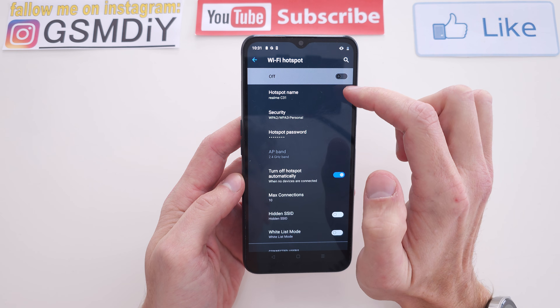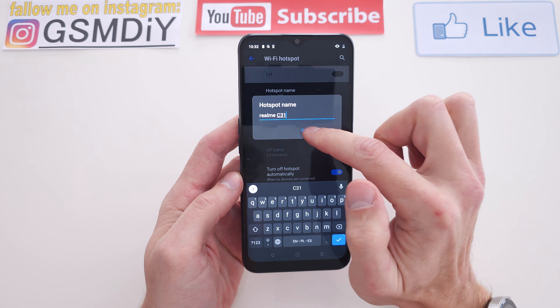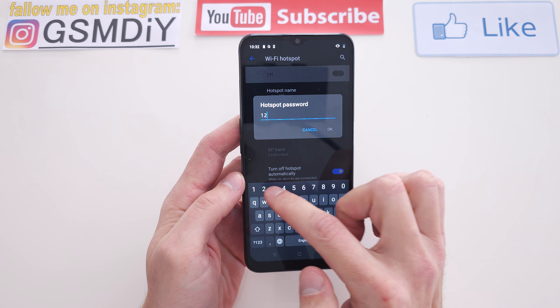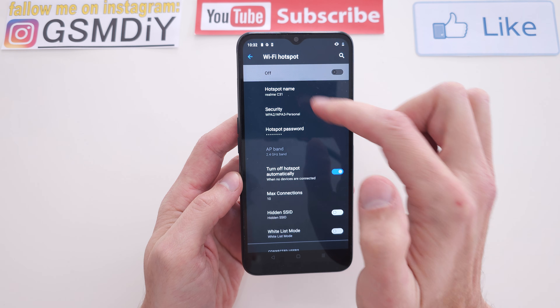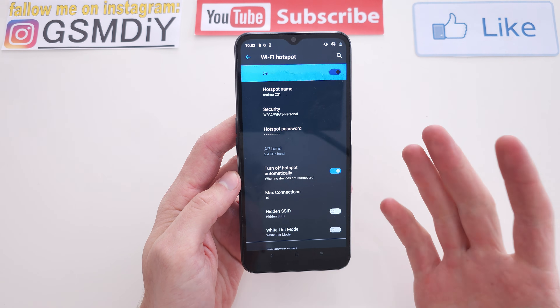You can enable it, name your hotspot, and set the password. This is the Wi-Fi name, and this is the password field. You can enable it from here.